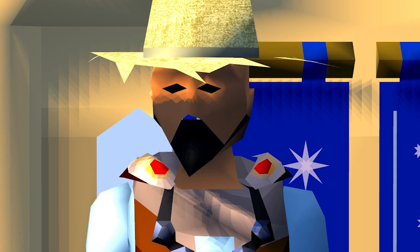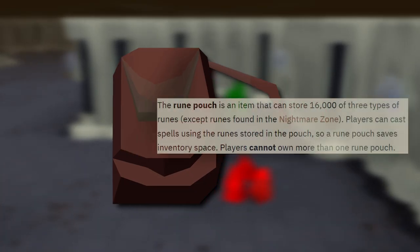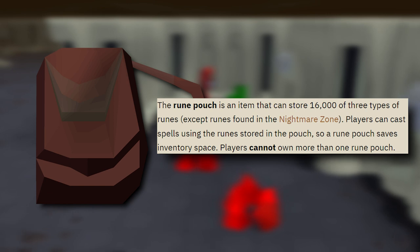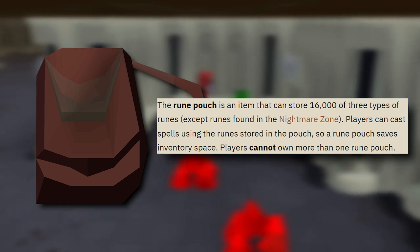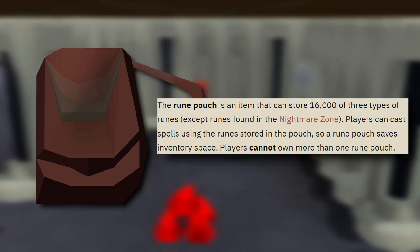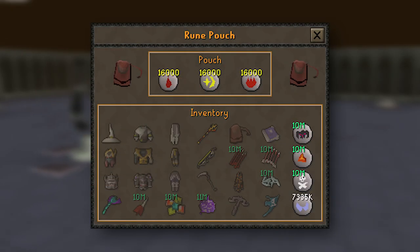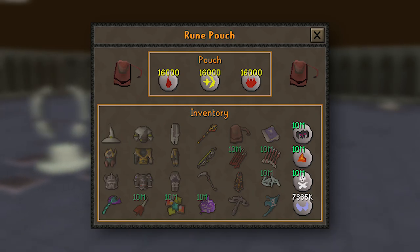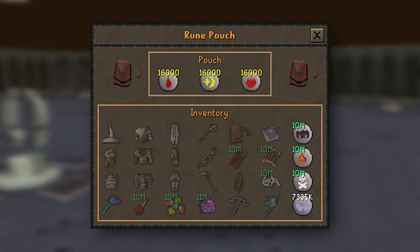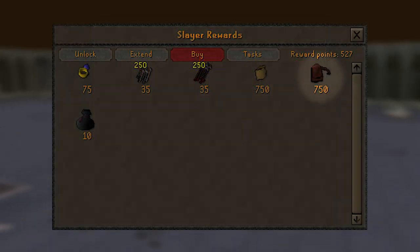Another great item is the Rune Pouch. Being able to take three different types of rune in one inventory space is great quality of life. It doesn't make magic hit harder or more accurate, but it does let you bring two extra prayer pots or two extra pieces of food, which might not sound like much, but after a thousand trips, 2,000 extra prayer pots sounds really nice. For a while, this was only obtainable for Slayer Points.